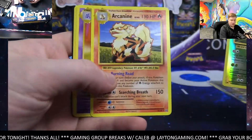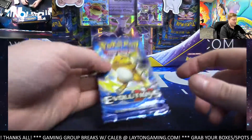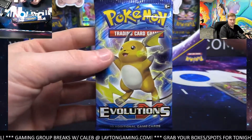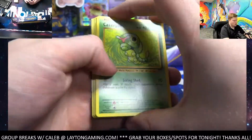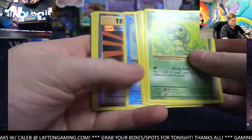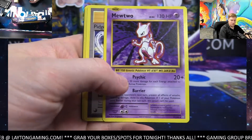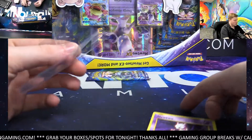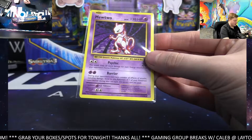Kakuna and Arcanine on the rare. Sean did link it in the chat guys - next tonight, Flesh and Blood Uprising, three spots left, breaking next. Let's fill it up, three to go. It's coming up right after this, breaking next tonight. Super Potion and a Mewtwo on the rare. Psychic - Mewtwo rare. Nice hit there, nice Mewtwo.